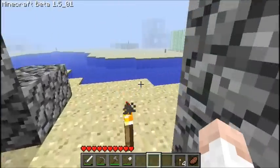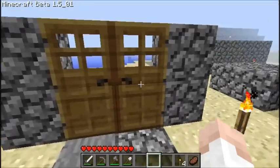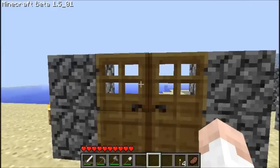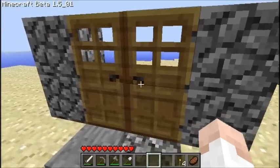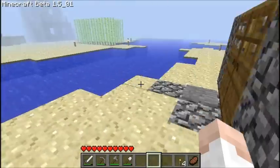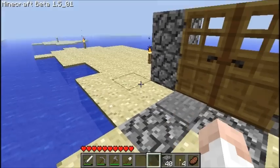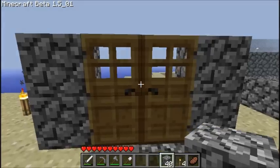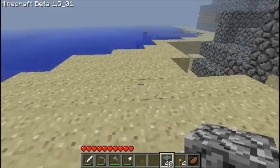As I just said, use iron doors, because otherwise if you're online it'll just allow other people to open them and walk in. I also recommend adding a little room before you enter the doors, because otherwise any creature could just walk over — moo — and walk right in like that.